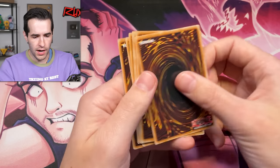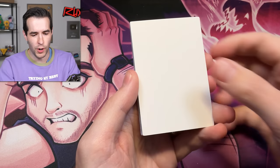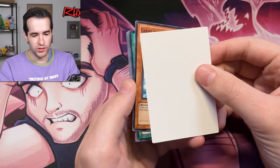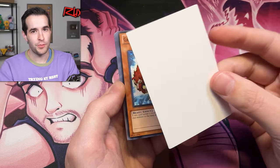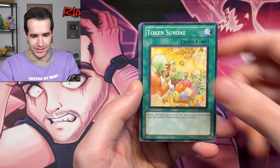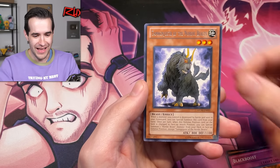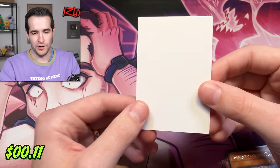We pulled a blank card — it's a blank test print card! Before they put anything on it — just the card stock. That is so cool. It's not as cool as pulling an actual test print, but it's still really cool because it's just Yu-Gi-Oh card stock with nothing on it. Very cool error opening. That's our first spooky pull — kind of spooky, no card on there — and a Zero Force.